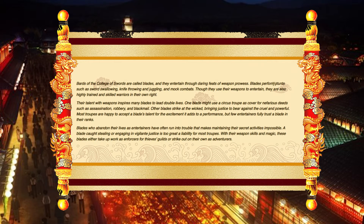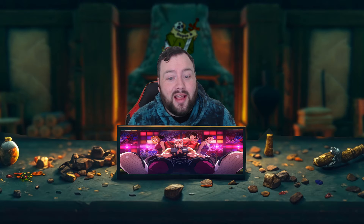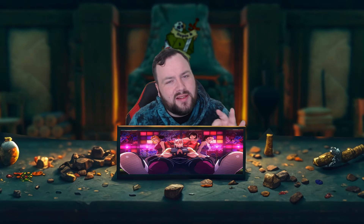The subclass I'm going with is the College of Swords, which fits Tengen's style beautifully. The first fighting style we're picking is Two Weapon Fighting, which suits Tengen to a T. At level three he can use Blade Flourish — Slashing Flourish, Mobile Flourish, Defensive Flourish — sounds just like our boy Tengen. At level four we pick Dual Wielder, which also gives us an extra point of AC.